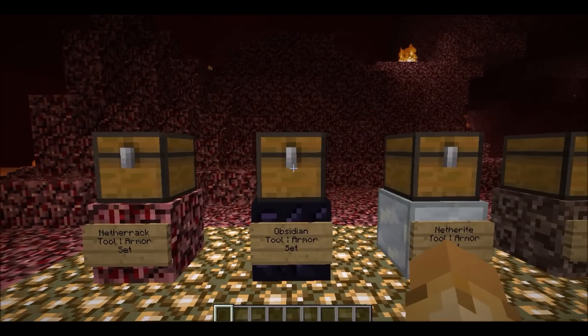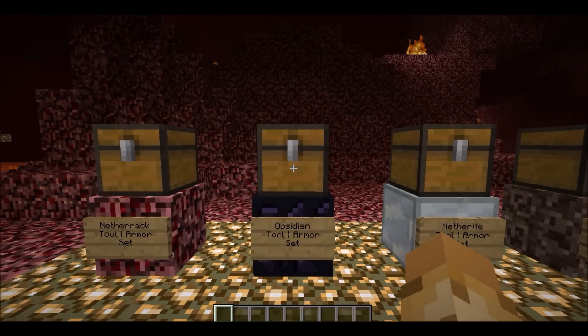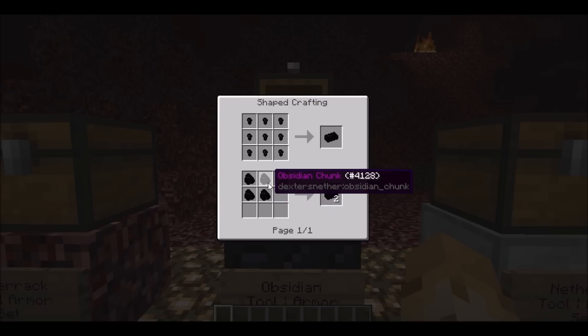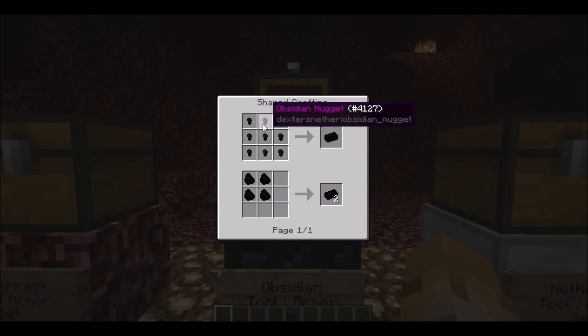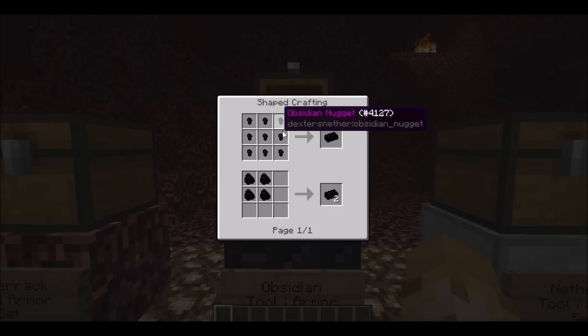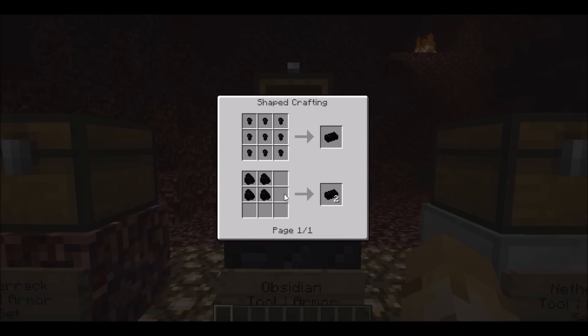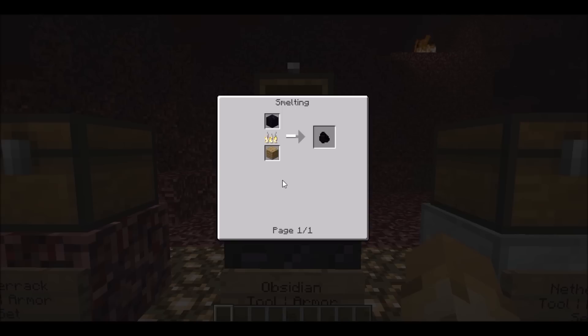The next tool and armor set that we have is the obsidian tool and armor set. To craft this, you need an obsidian ingot. To make an obsidian ingot, there are two ways. You can get a bunch of obsidian nuggets, which you can get from a new mob I'll show you in a minute. Or you can put a two by two of obsidian chunks and make two obsidian ingots. To make an obsidian chunk, you simply smelt obsidian with the fuel of your choice.